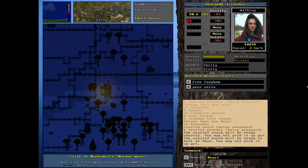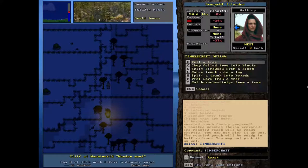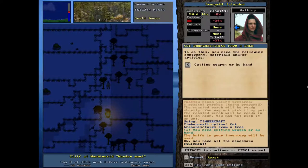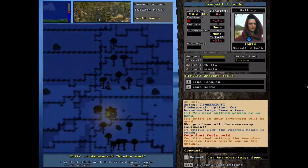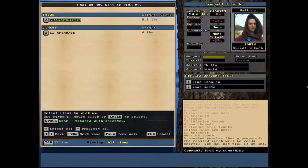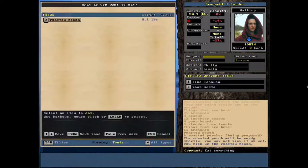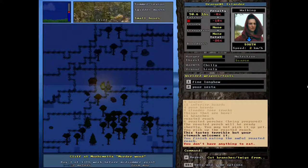Shortly — okay, well let me just cut these branches off. By then this'll be done. That's good because we are hungry right now, so that'll help us a little bit.